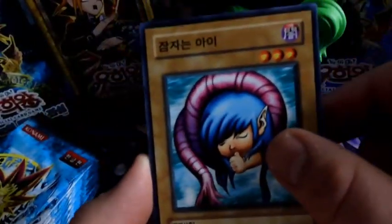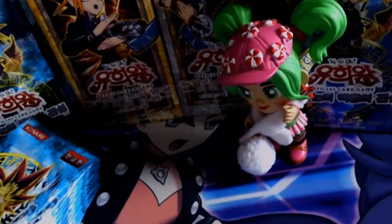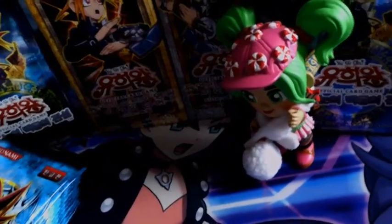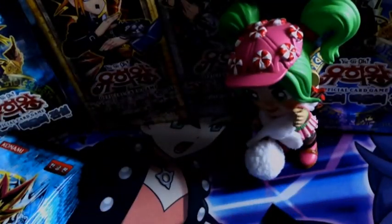This booster box isn't a good one. We need something to pull this booster box back — anything like a Pot of Greed, Dark Hole, Raigeki, Blue Eyes, Dark Magician, Exodia, or Red Eyes — we've got one already but we want another one.